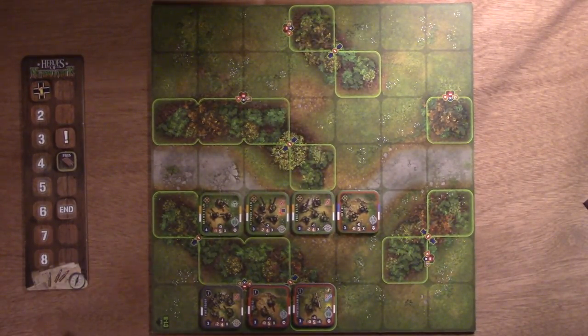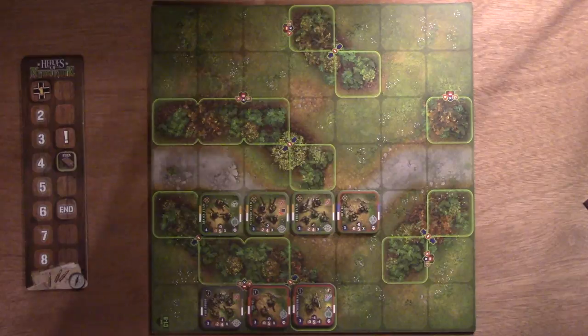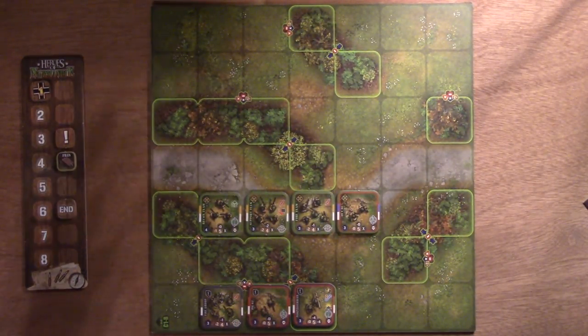So how do they play? Like any war game, it boils down to move, shoot, communicate. You've got to move people, they've got to shoot, and you've got to give orders. In this game, the way we do orders is the first part — you have the orders phase, then the activation phase, and then a resupply phase.